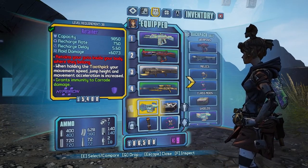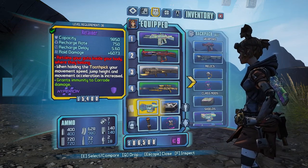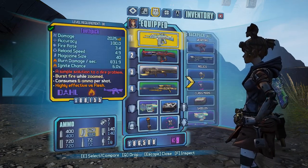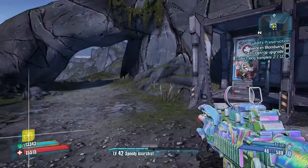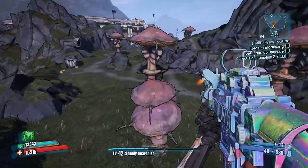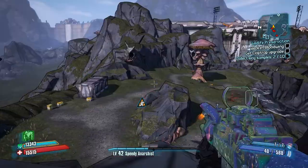Now this is not what it will show for you if you have the community patch. Without the community patch, it'll say 'while in the Writhing Deeps the toothpick gives your game movement speed,' but only when you're in the Writhing Deeps. With the community patch, that restriction is not a thing anymore. So as you can see, I'm gaining the movement speed from it, I gain the jump height from it, and it makes it quite easy to get around places.